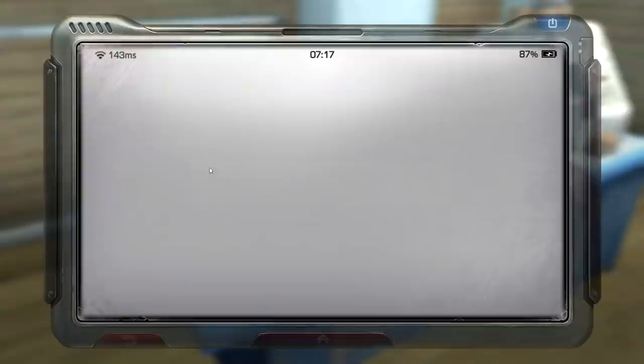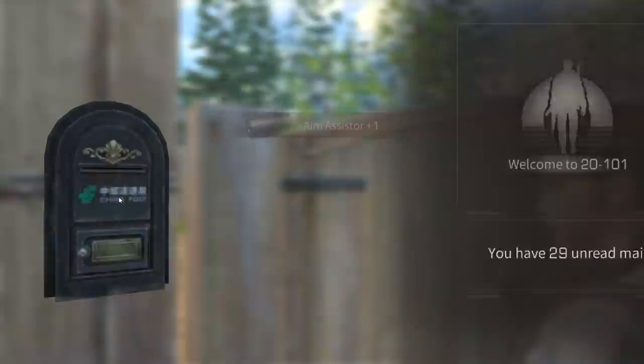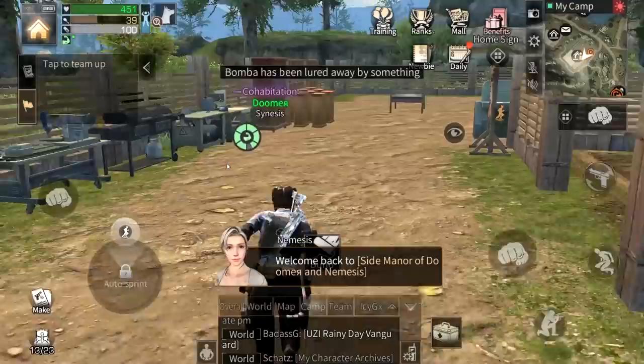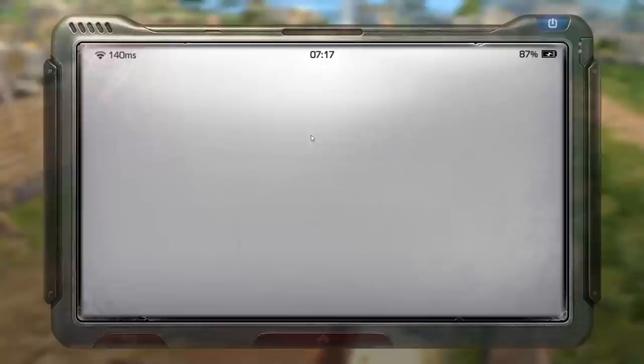When you craft them they will craft for four hours. After you craft one, as you can see I have this fine muzzle in my mailbox — I accept that. I already made aim assist — accept that also. First, focus on your weapon modifications; second, focus on your armor modifications. You always want to do more damage than receive less damage.